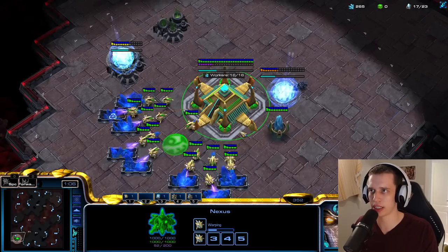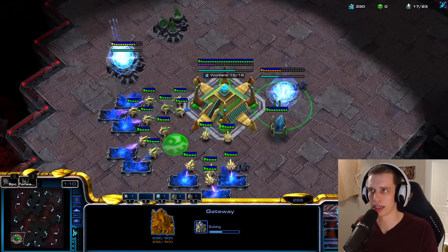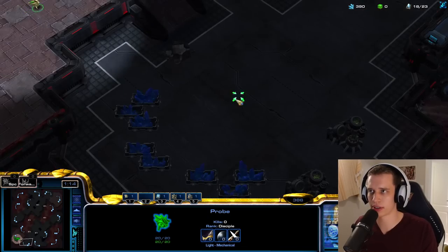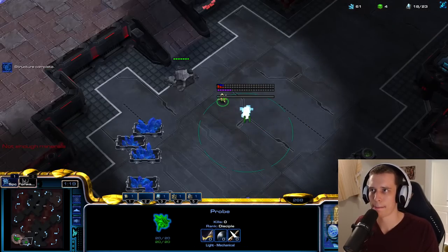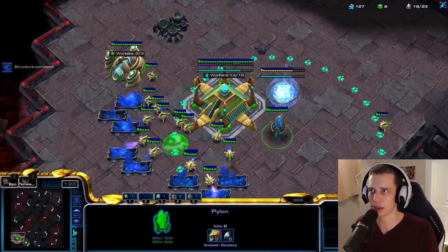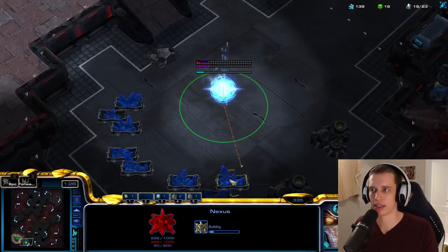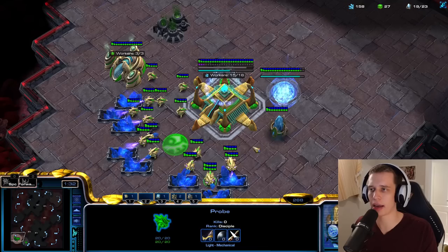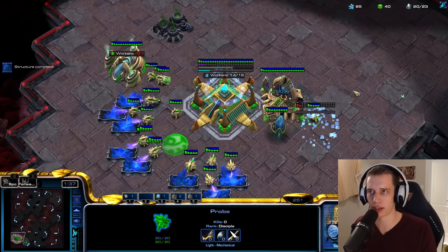I'm just going to open up with a pretty standard opener here — a classic 18 Nexus. We've all seen it before. 18 Nexus after being supply blocked at 15 for 18 full seconds. I actually want a second worker. I think I'm going to be playing Carrier Colossi type of stuff, so just something proper stupid. I'll chrono boost this because I want to get supply blocked before I have to build my first unit. I'm putting some thought into this, honestly.